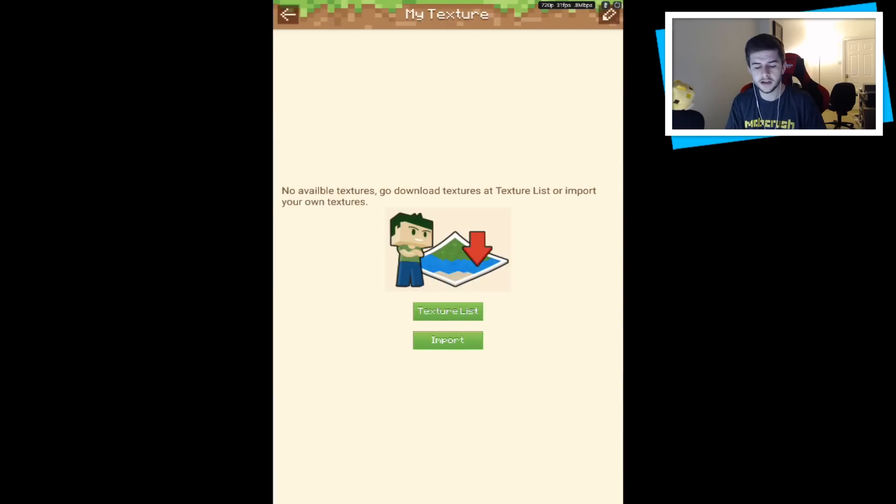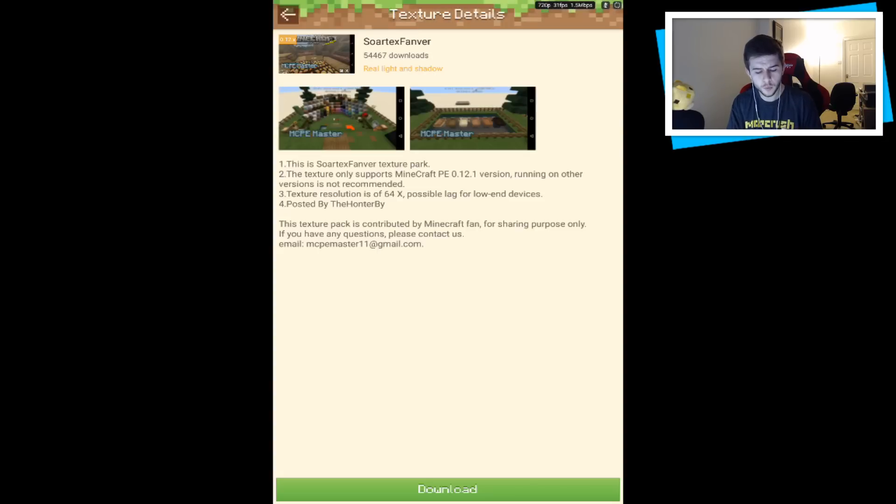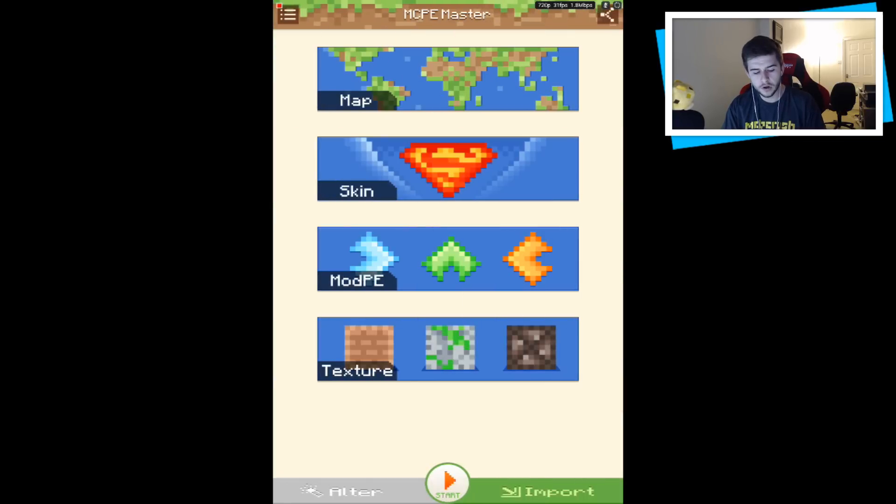At the bottom we also have textures. I'm going to install the 'Saw' texture — I'm just going to download it, that's all you do. As you can see at the bottom it's downloading. After you've done all this it says 'Apply' and you've got 'Start Game.' On the main menu you've also got 'Alter' and 'Import.' If I click Start it's simply going to boot up Minecraft itself.